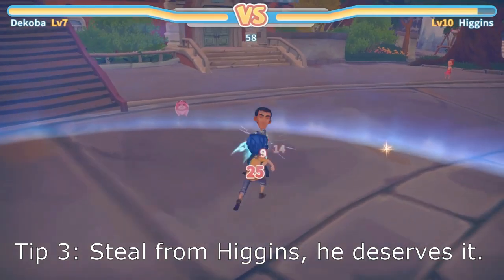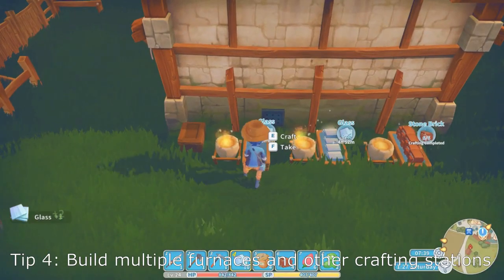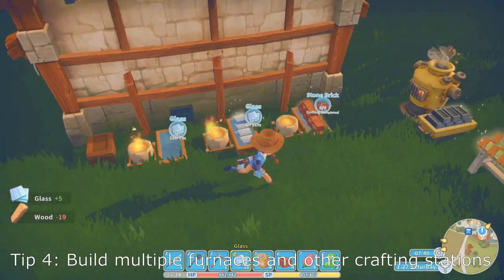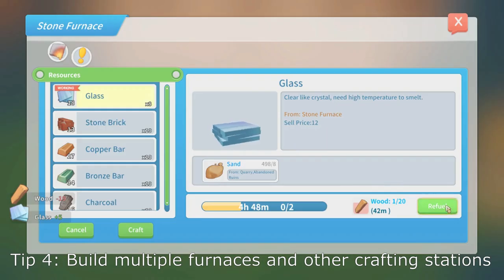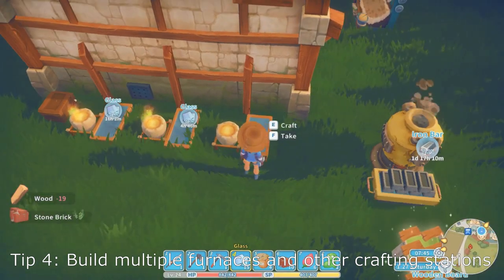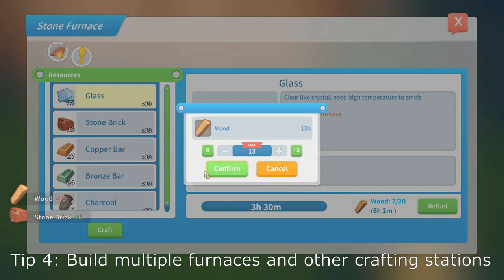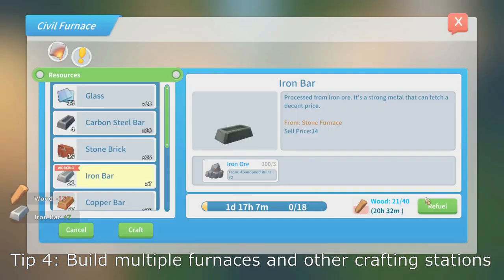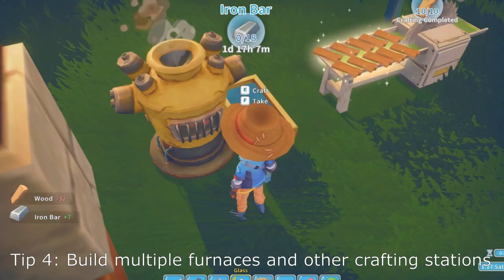Speaking of furnaces, having multiple furnaces active early is helpful to getting the huge amounts of metal you'll need for those big commissions in the first spring. I recommend building two stone furnaces on the first day, adding a third one shortly after, and adding a civil furnace as soon as you have it unlocked. With four furnaces, you'll have plenty of metal, glass, stone bricks, and charcoal for all of your constructions.